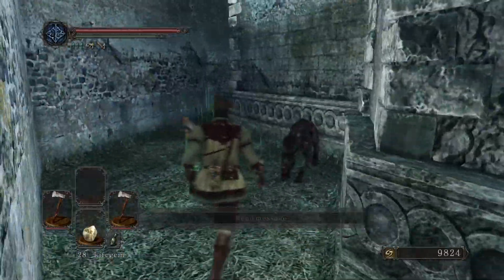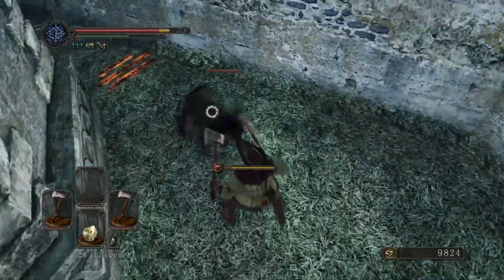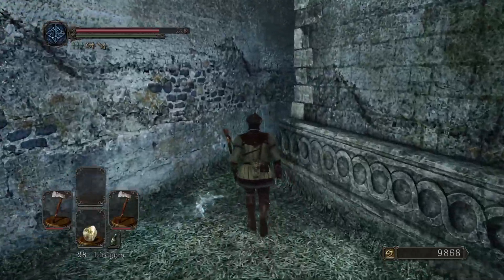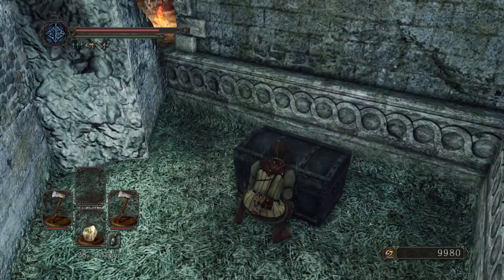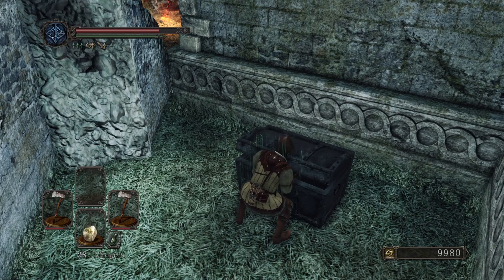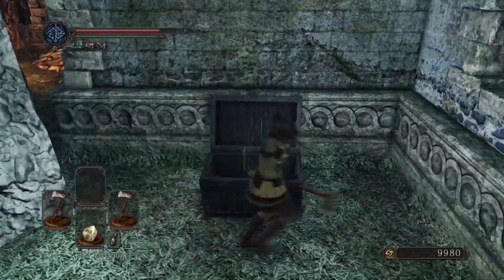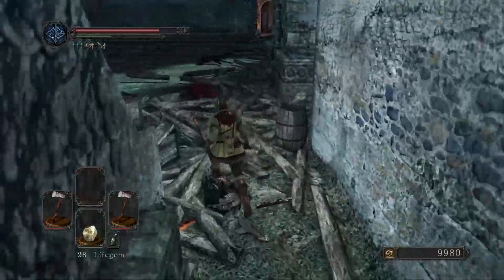There's not a great deal to explore in this direction, there is a dog though, which I'd forgotten entirely about. There is a chest, and a bonfire through that crack in the wall, and an Estus shard on the ground. More of those are always welcome.